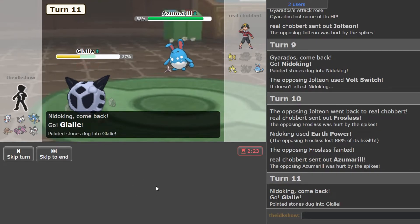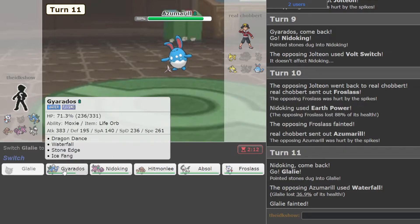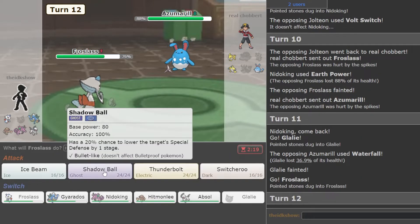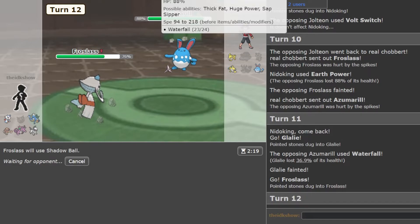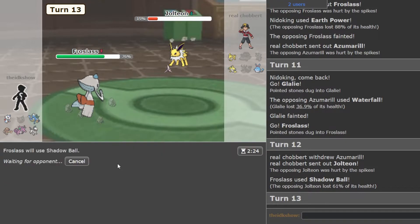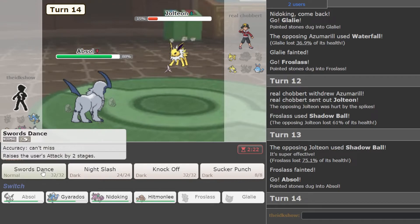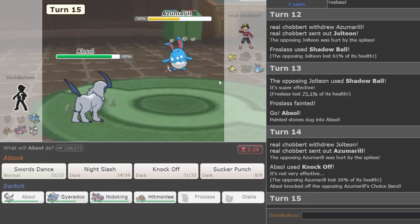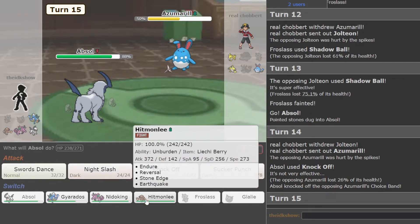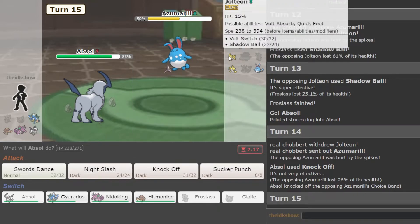Then go into Froslass and go for Shadow Ball. Maybe he's Choice Banded and locked into that. That did a lot. I'm just going to stay in. If he goes for Shadow Ball I think he's Specs, so I'm going to go Absol and then go for Knock Off. He was Choice Banded on this, so we don't have to worry about Belly Drum. I think keeping Absol around and keeping Nidoking around — pretty much can win with both of them.